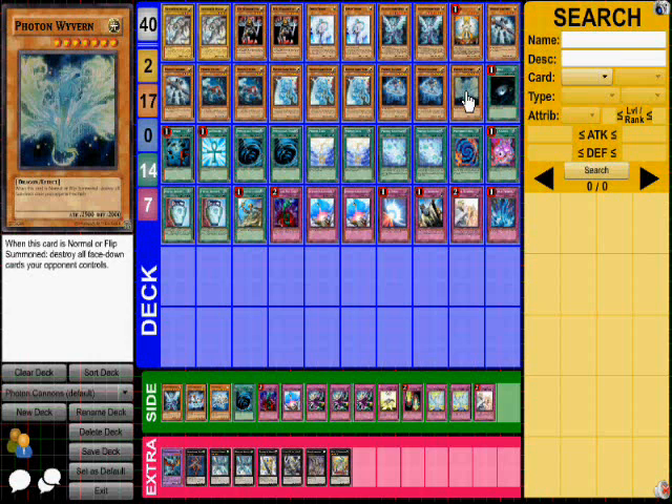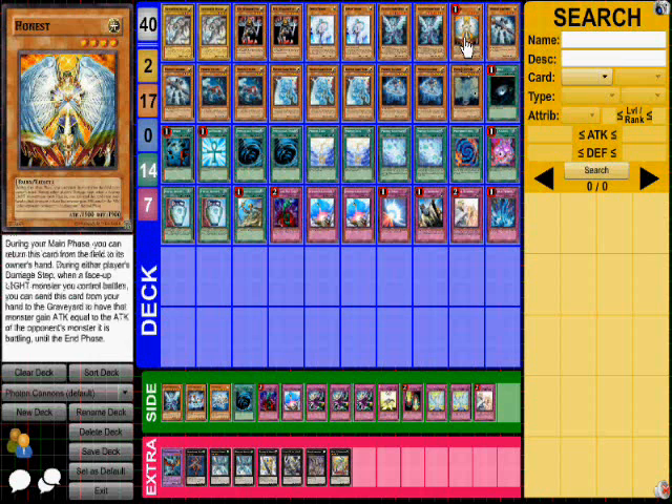One Photon Wyvern. When you get him out by normal summon, you will destroy all face-down cards on the field. Those are my monsters — there are 19 of them.